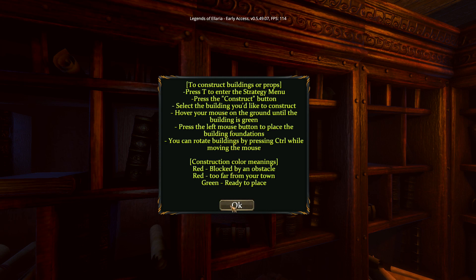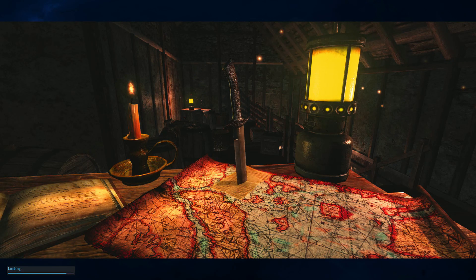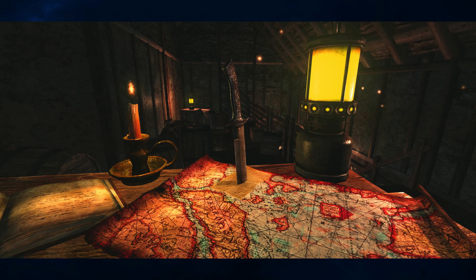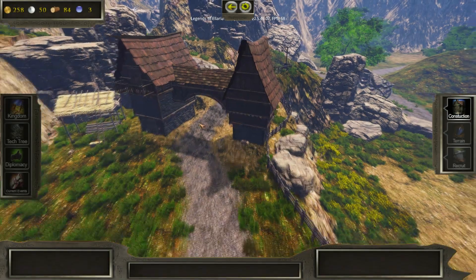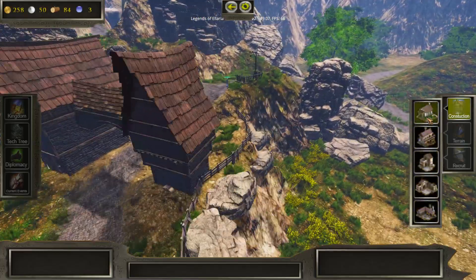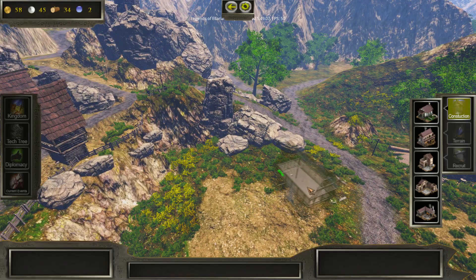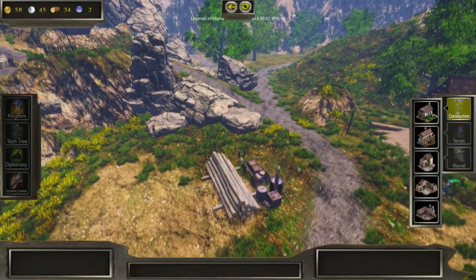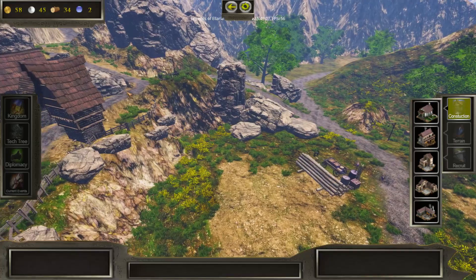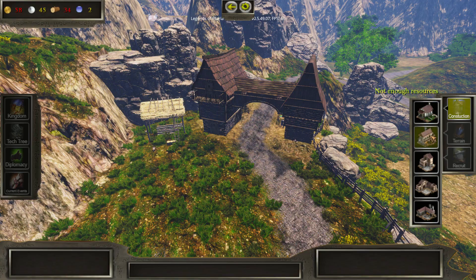We're going to go ahead and build a house. Loading times aren't that bad. Let's get into our building mode. Our first objective is to build a house somewhere, so let's put it along the main road here — boom, you're done. Villagers throughout the city will start building that house. Up here are your resources; each building costs a certain amount of resources to build.